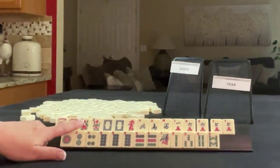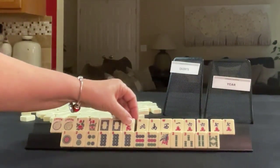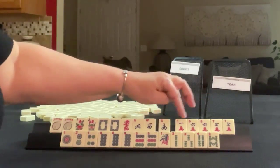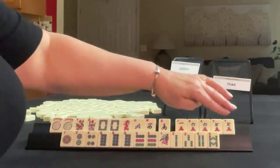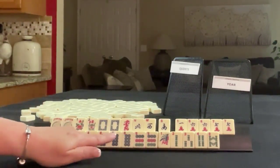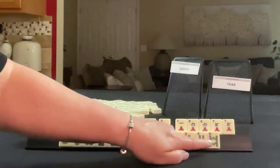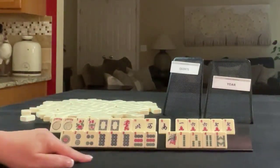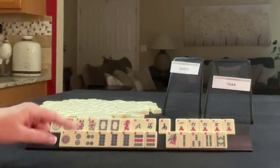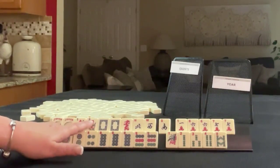We have flowers, pair of white dragons, red dragon, northwest, south. In cracks, one, six, seven — pairs of sixes and sevens. In dots, one, two, four, eight, nine — pung of eights, pair of nines. One, two, three, four, eight in bams. We have to do a quint and a year. We do have twos and a white dragon, flowers as well. Maybe we could play that third hand down — it'll be a little bit of a stretch.